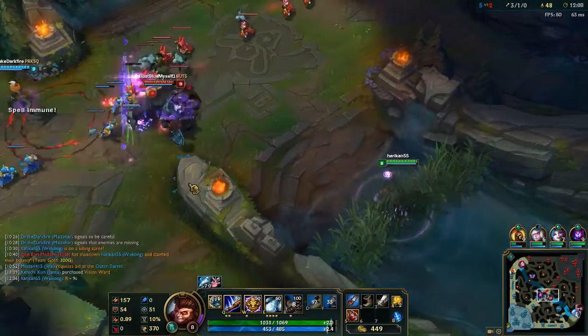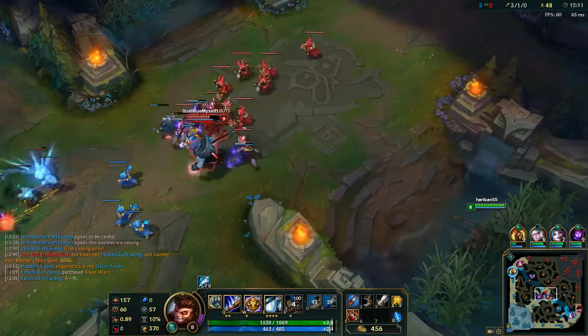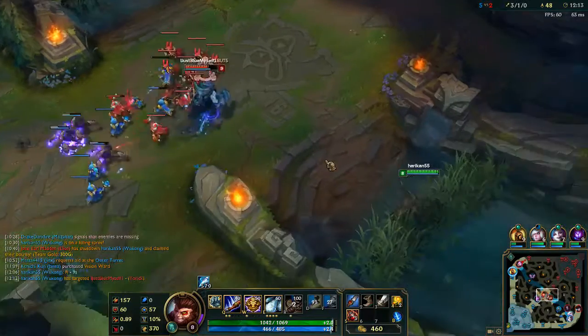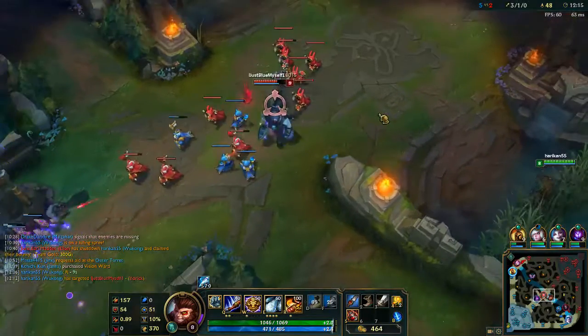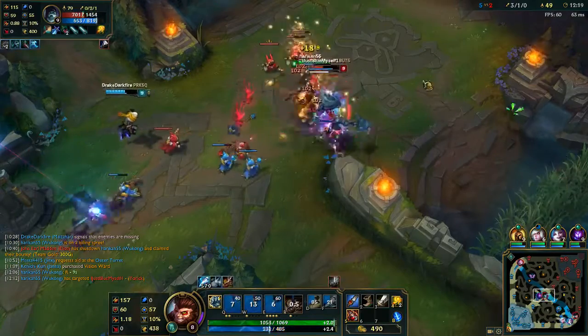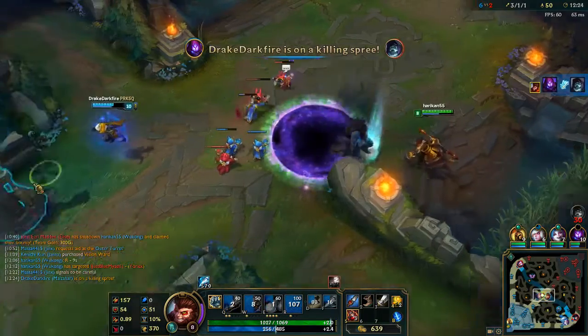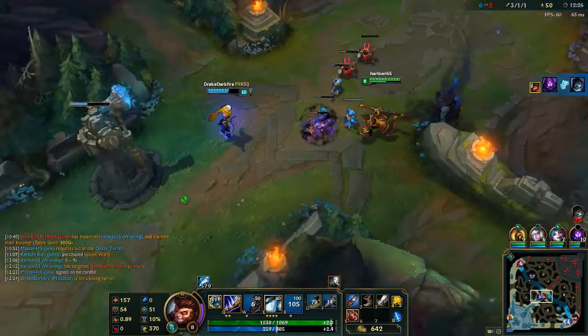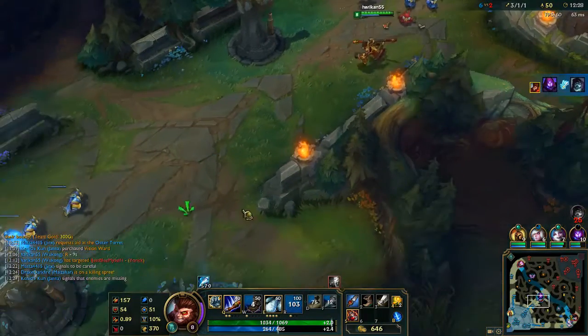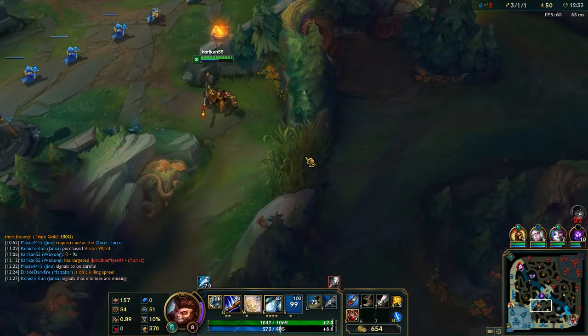I have an ult in 10. Malzahar ultimate? Yeah, there we go. Easy kills. Getting on top of him with my ultimate, letting him ult him — and there was nothing he could do about that.